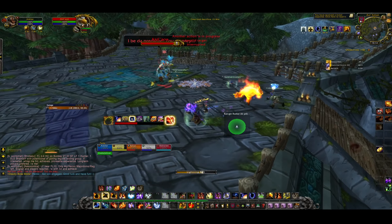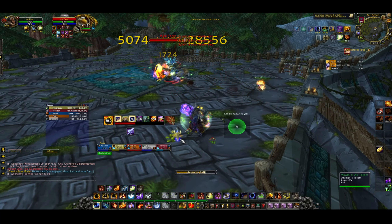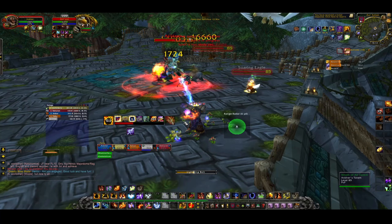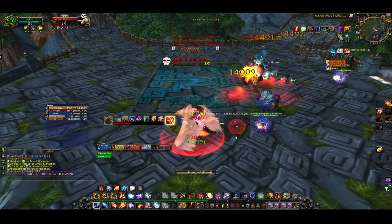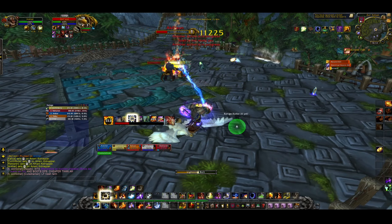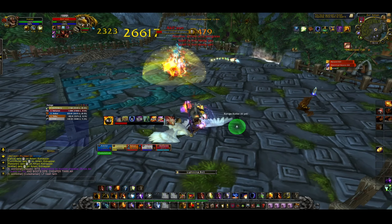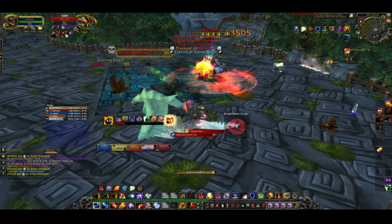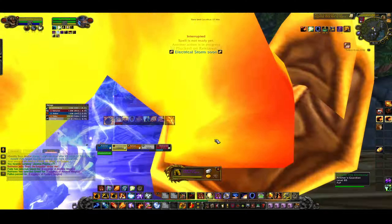The first boss has a couple of mechanics. First is a chain lightning effect that leaves a nature damage increase buff on anyone hit, so spread out. We had two melee stack on each other with the tank at max range to spread the stacks. The second mechanic is the Kidnapper — he picks someone up and flies around; he can be slowed and stunned, and the person carried can still cast and interact. You also get Soaring Eagles and potentially an AoE lightning effect requiring a stack. We killed the boss in about 45 seconds.